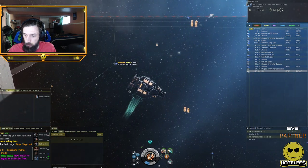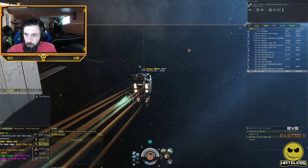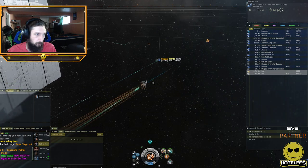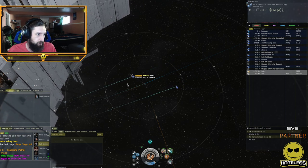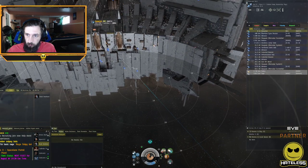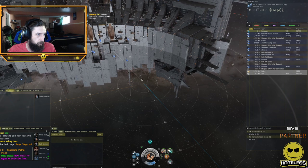We hit the micro-warp drive, and if we're flying directly at a target, we're going to have a low transversal. As we get closer, our apex changes, and when we're flying past him we have a really high transversal. Then as we go past him and further away, our transversal goes back down to low.